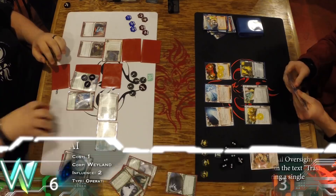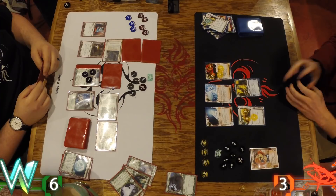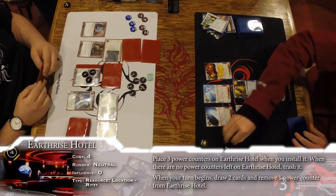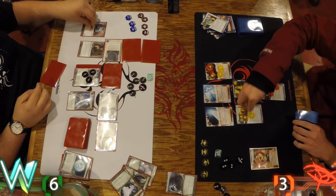One of those unknowns is a Pad Campaign. There's the Oversight — getting Oversight off that Curtain Wall is pretty cool. And a little Ed Kim magic — is that the first thing you trashed with him? Yep, the first one. So we know the hand is clean. R&D looks alright, but the Curtain Wall is still a bummer. Set up some economy, get Earthrise Hotel going — I was supremely impressed with that card.